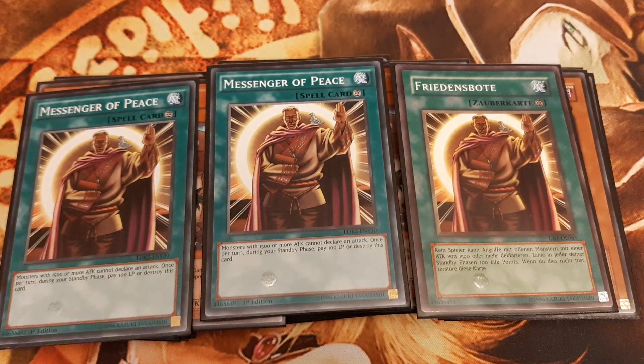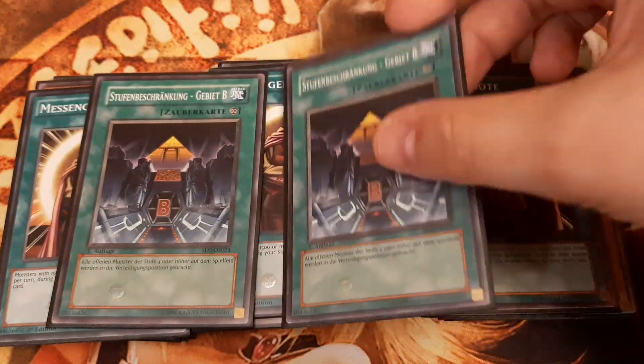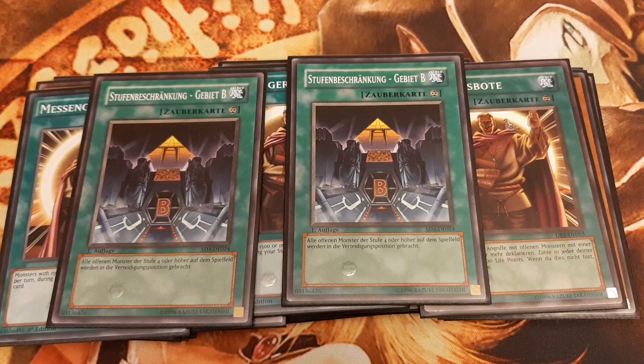Messenger of Peace protects our monsters from getting run over in battle and can be turned off at any point in time by simply refusing to pay its insignificant maintenance cost of 100 life points. Messenger of Peace covers attacks of all monsters with more than 1500 attack points. Level Limit - Area B covers attacks from level 4 or higher monsters.